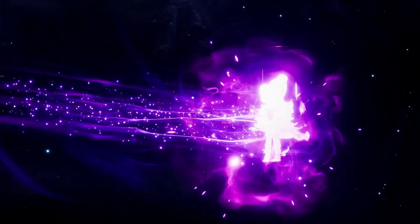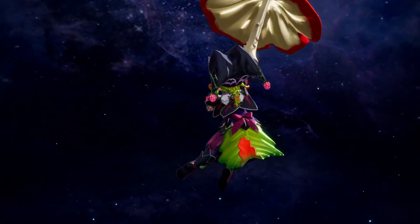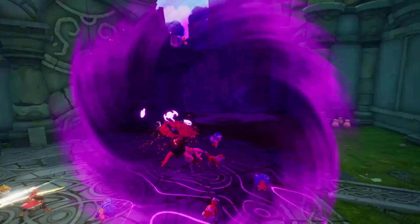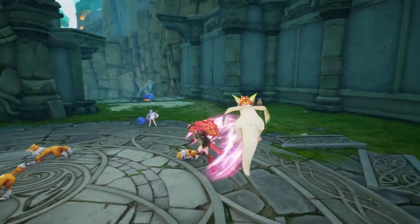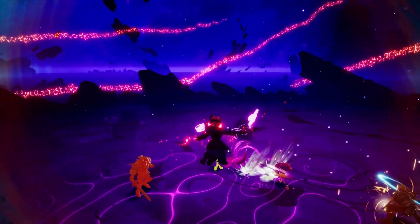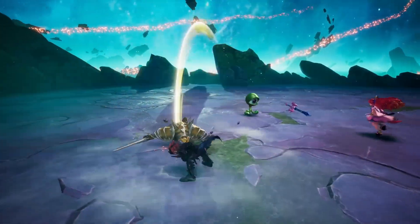Shade Sight allows you to move both yourself and your enemies through its power over gravity. In battle, enemies that are lighter than you can be pulled in your direction, allowing you to get in close for an attack. If the enemies are heavier, you'll swing towards them instead, letting you close ground quickly to unleash some damage.